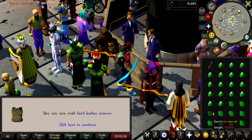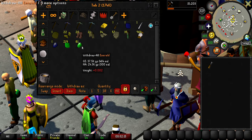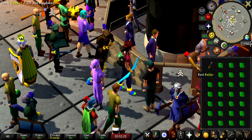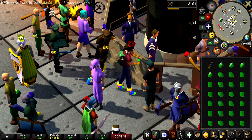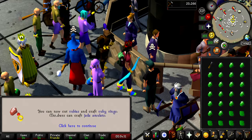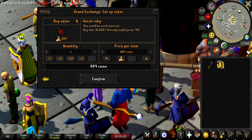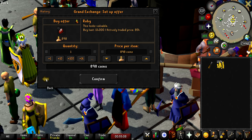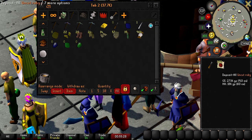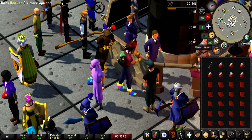Level 28 crafting — we can now craft hard leather armor, but I'm going to stick with jewelry because it's way faster. Level 30 crafting on the last gem of the inventory. I just realized I'm actually making money cutting emeralds — 13 GP per uncut. Level 34 crafting already — we can now cut rubies and craft ruby rings. Uncut rubies are 913 GP each and cut rubies are 854, so we do lose some money on rubies. Buying 300 of them, and I think this should be enough to get us to level 40. 85 XP per ruby — that is so much better than literally anything else in free-to-play at this level.